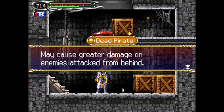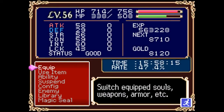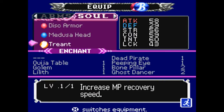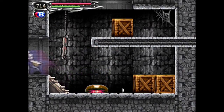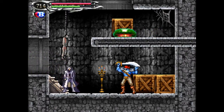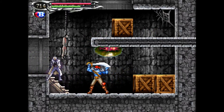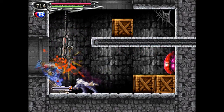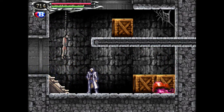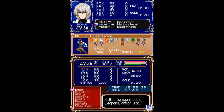I've got the dead pirate soul, which may cause greater damage on enemies attacked from behind. So if you can sneak behind an enemy you can do double the damage compared to attacking from the front. For instance, I did 73 damage from the front, but from behind I do 144. So if you're using the puppet master soul, that's an awesome combo.